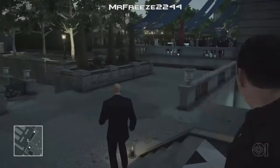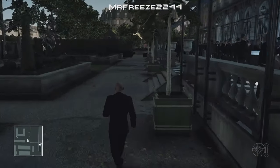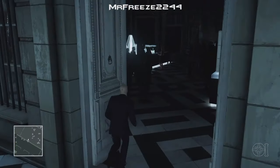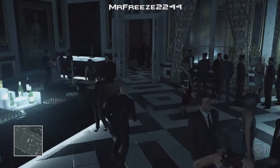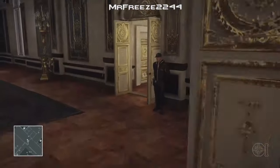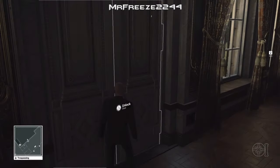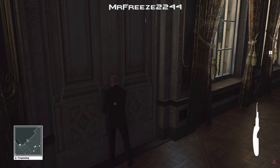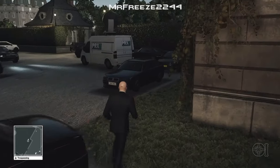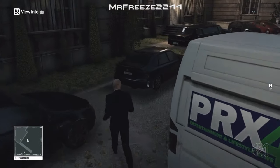So once we're down at the bottom, we're just going to go all the way back to the start, because the next step is we're going to need to pick up a lens scope for a camera. So once you go through these doors, you need to lockpick the door on your left. Then once you've done that, head outside and go over to the white van just over here and grab the lens scope that's conveniently placed right there in front of us.